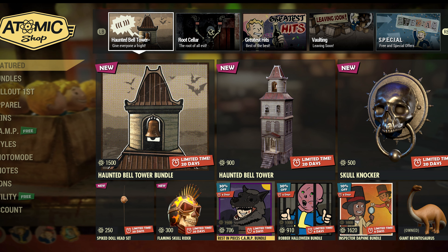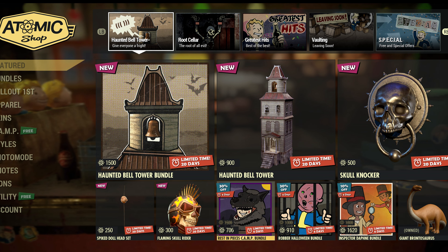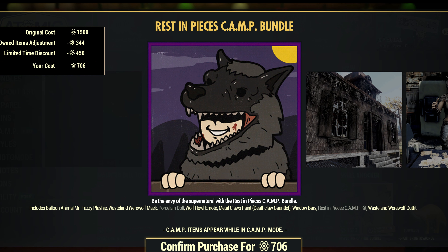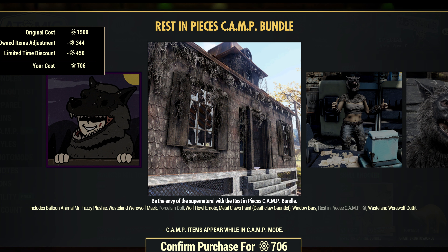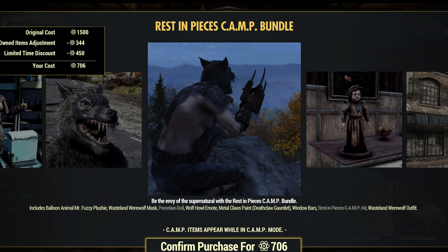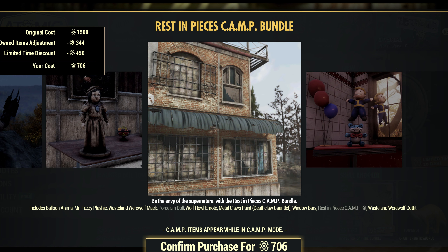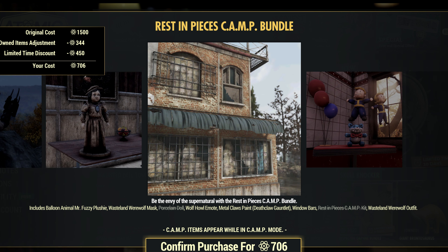You can buy these individually as well — the knockers, the tower. And then the Rest in Pieces Camp bundle. This is actually a neat build set. Looks like you get the metal claws paint, the werewolf mask, the balloon animal Mr. Fuzzy plushie. You also get window bars, which is cool, and that porcelain doll.